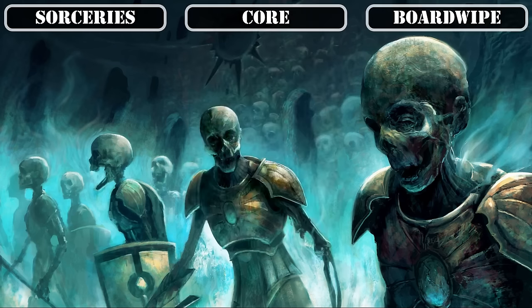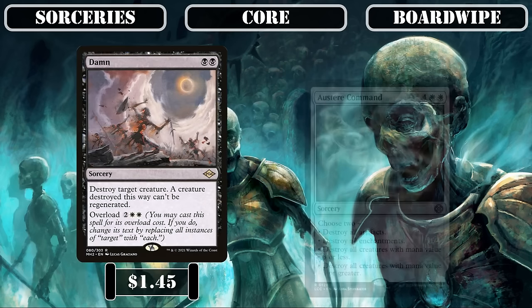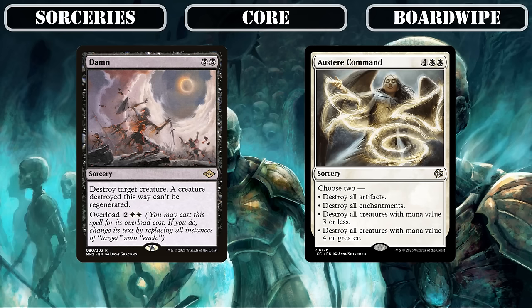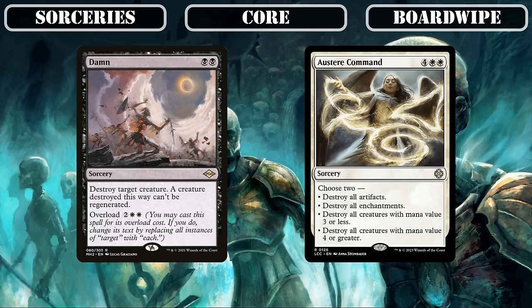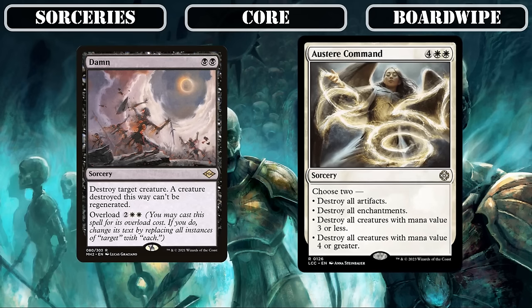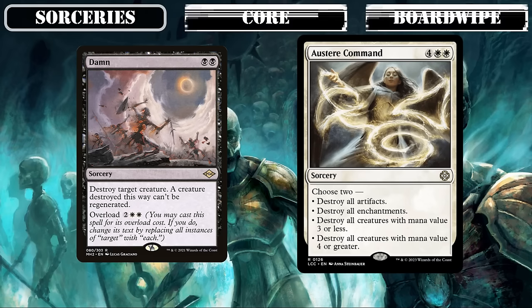To wrap up our sorceries, we'll be running a pair of board wipes in the form of Damn and Austere Command, both allowing us to retake control of the board with additional flexibility — the former allowing us to cast it as single target removal instead if needed, while the latter can be customized to deal with almost any type of board imaginable, allowing us to dodge most of our board while maximizing the damage we inflict on our opponents for maximum disruption.